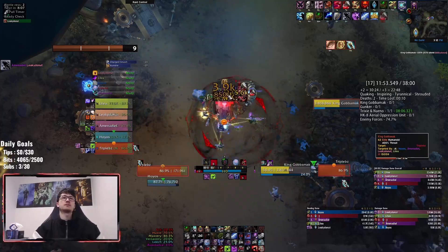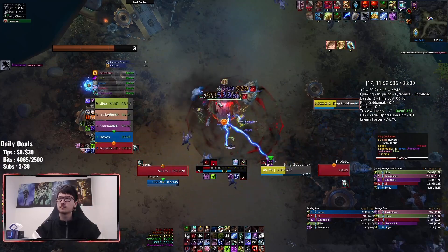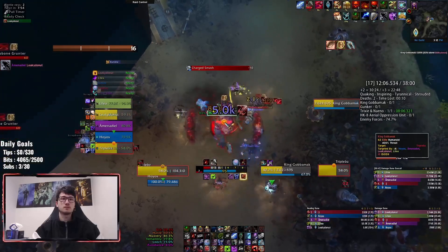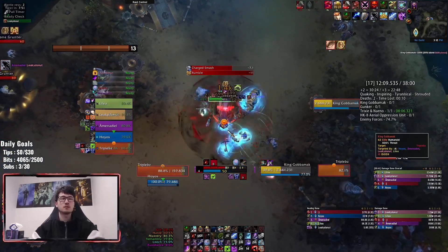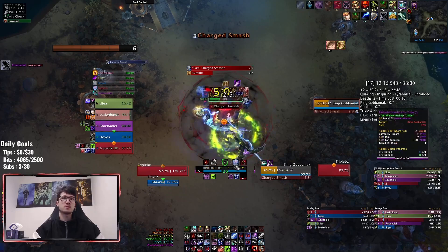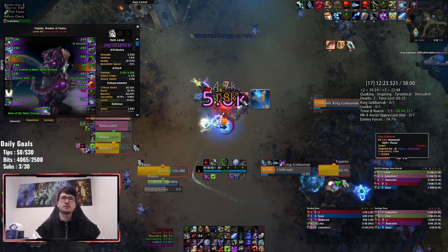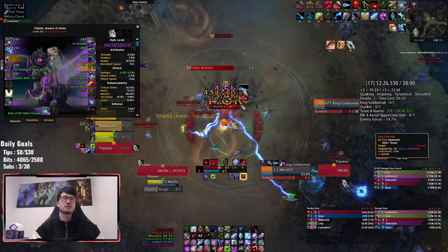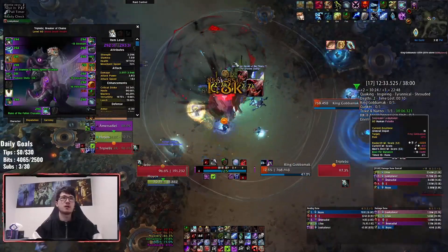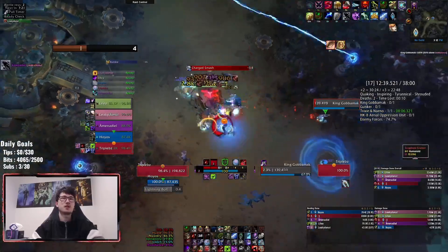If you really want to pad DPS you can just let the grunters go in without charging the coils — a lot of groups do that — but that's the intended mechanic. Dodge the swirls, soak the Charged Smash with the tank, then move to the coils. This boss is just getting absolutely destroyed, and it's a Tyrannical week. It's only a 17, but you can see how hard the Zap Bots are going. I'm at 392 item level for the first week of the new season, so I'm doing quite a bit of damage.